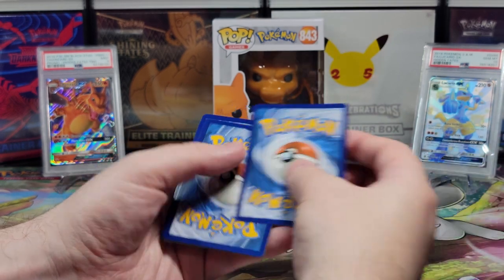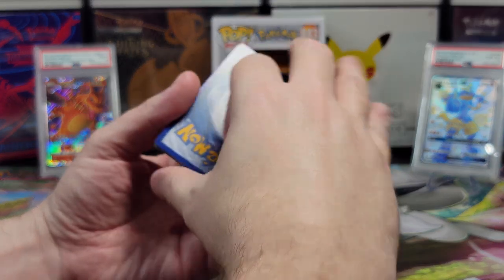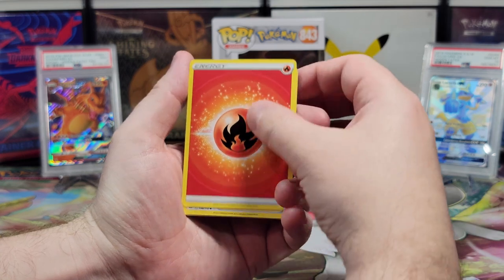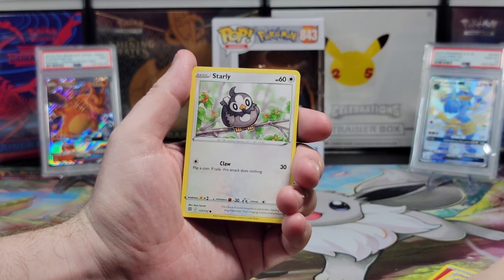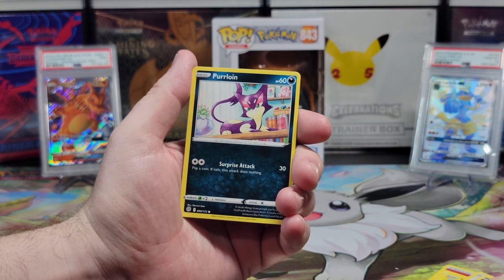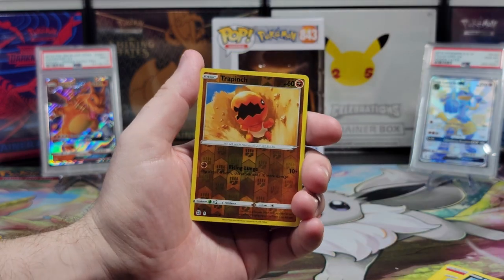What's the energy? I'm gonna go with water — it was grass last time. Psychic. Fire. I wanted to go with fire for Charizard so bad, but I already got it right. We have a Cynthia's Ambition, a Serena's Care, a Pachirisu, a Starly, a Spiritomb, a Purrloin, a Miltank, a Shinx, and a Reverse Holographic Trapinch.